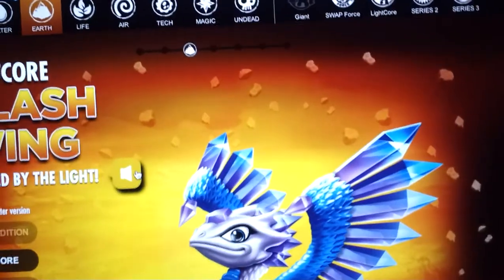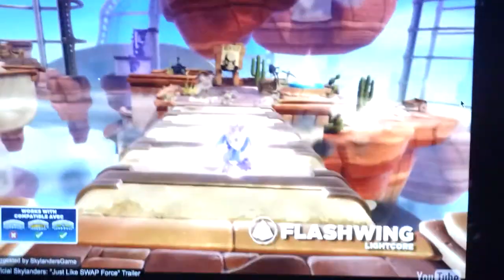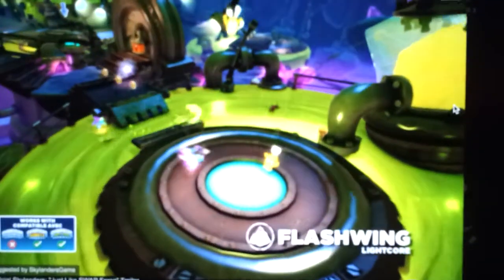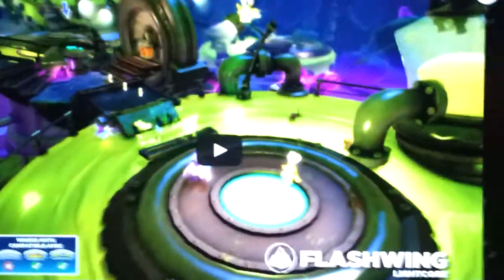Lyco Flash Wing. I really like Lyco Flash Wing. I like her wings when she lights up — it's like blue-ish. I'm sorry that it's stuck. Here she still shields crystals. Pretty cool character.